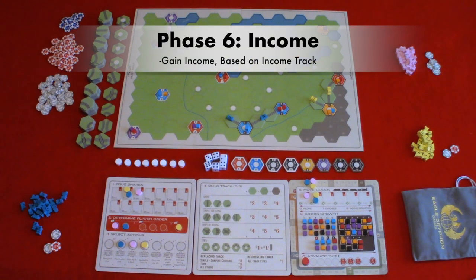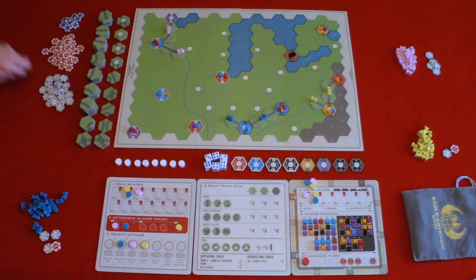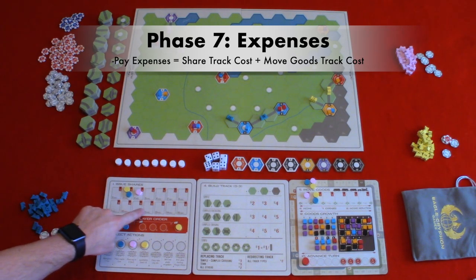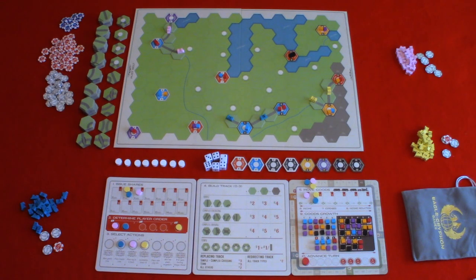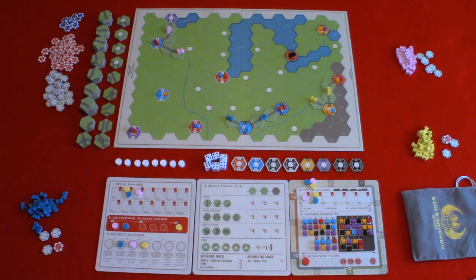Phase six: collect income. Players will receive money based on their location on the income track — so blue would get one and pink and yellow would get two. Phase seven: pay expenses. Players pay the total in red based on their location on the issue shares track as well as the move goods track — one dollar per share issued and one dollar for every link. If you can't pay, your income goes down one for each dollar short. If a player ever goes below zero, they are immediately eliminated and all their discs and trains are removed from the boards. In this case, pink would pay four plus one, blue would pay five, and yellow three plus two.